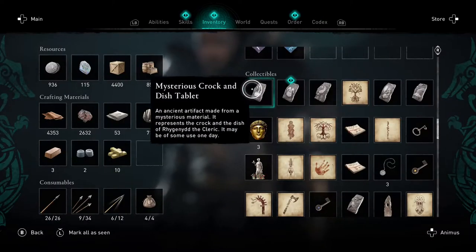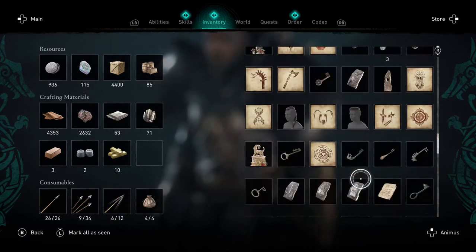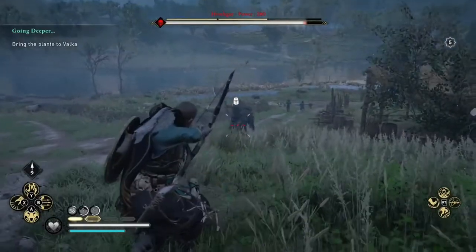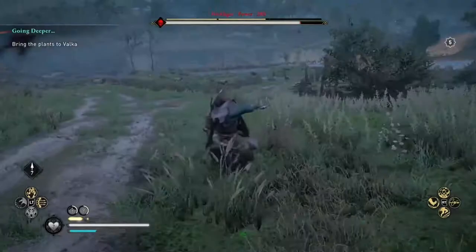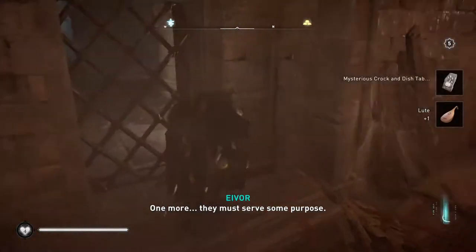In order to claim this great sword for your own you need to find 11 stone tablets spread throughout England. Three of them are with the zealots — those crazy religious nuts that are trying to hunt you down — and eight of them can be found in hidden caverns known as the Treasures of Britain.